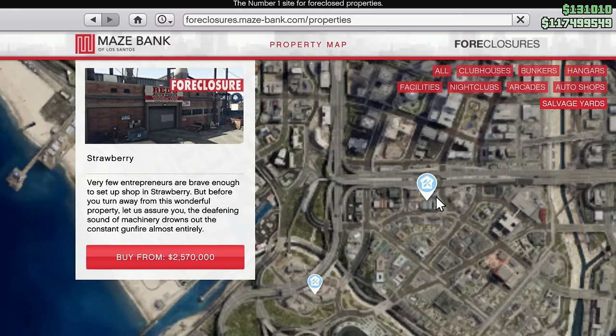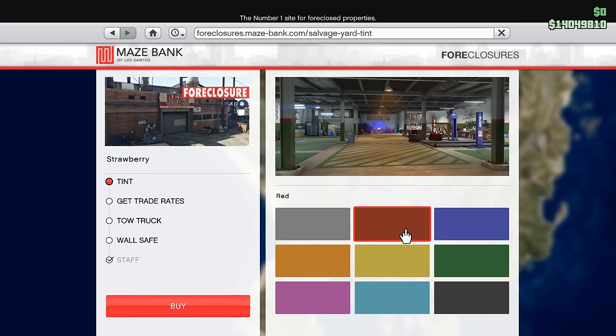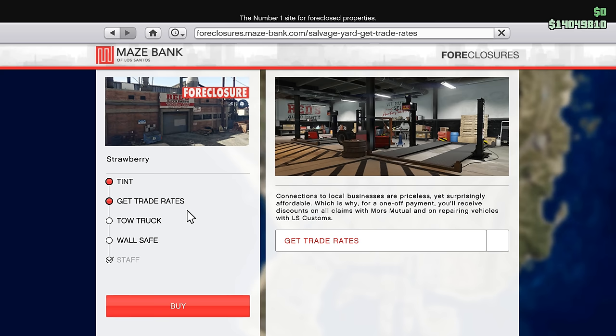Let's discuss location and upgrades. There's really only two locations you want to consider: the Strawberry location, which offers a great central location for all your missions but can be a bit annoying to get your tow truck through, or Marietta Heights, which is easier to access with your tow truck but is more off the beaten path. Either of these two are fine.